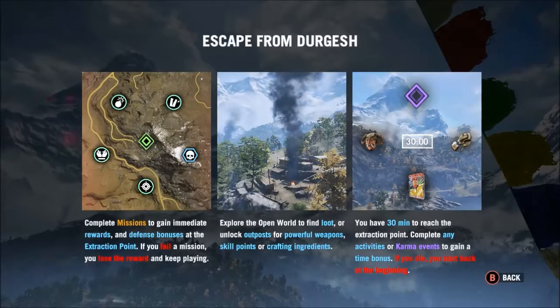What you need to know about Escape from Dergash Prison is that it's timed. They give you 30 minutes to complete it, and you can increase that by completing random events and missions. The other thing you need to know is that once you die, it's over — you need to start over. Some of your weapons and abilities will carry over, but you will need to complete every mission again.